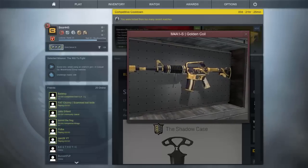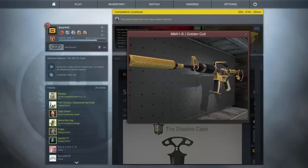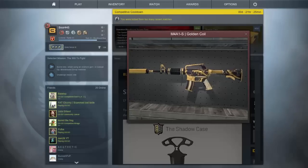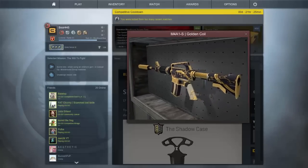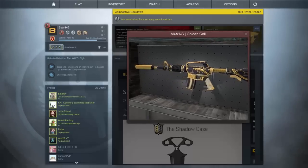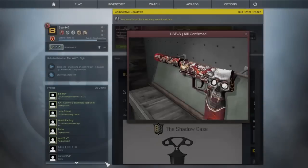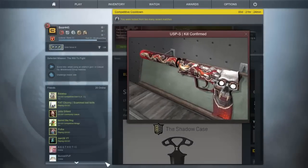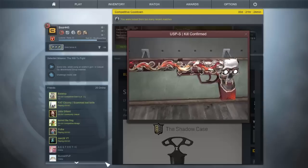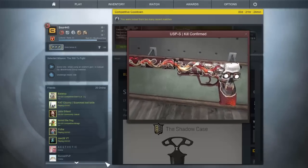The first red skin of the case is the M4A1-S Golden Coil. What surprised me is that they added a new M4A1-S skin straight after the M4A1-S nerf. A lot more people would be buying it if the M4A1-S wasn't nerfed because a lot of people stopped using the gun after the nerf. I very much like the skin though and I love the gold on it. The last red skin is the USP-S Kill Confirmed. I love this skin — I would say that it is the best USP-S skin in the game. It looks fantastic and the colors are great.